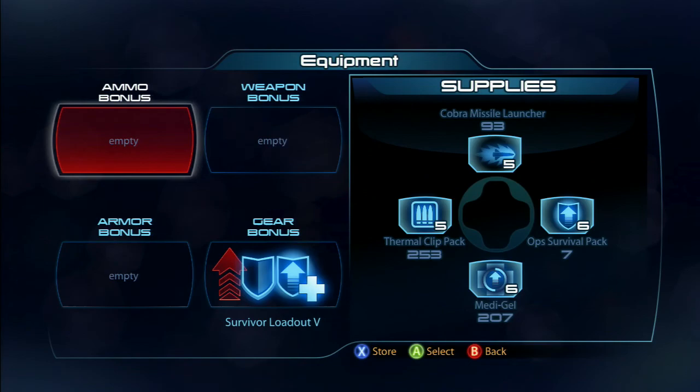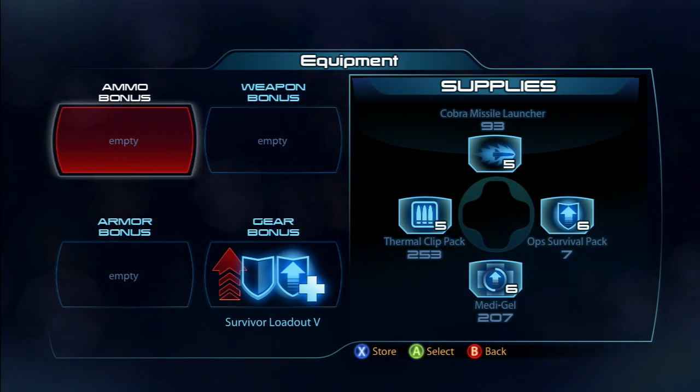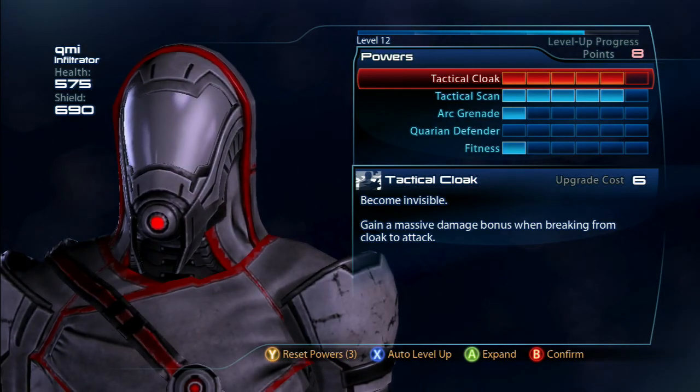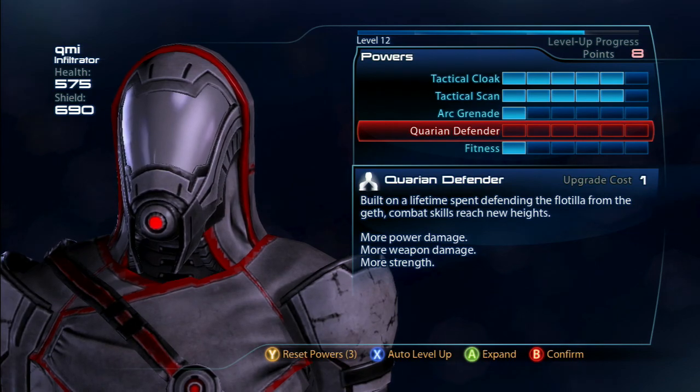I have enough for the next round - ops packs, so we're good. I can carry up to however many with this on, but I'll just take the six. As long as I have over six and I've got full missiles, I'm not going to spend any credits. I'll go into Quarry and Defender finally.